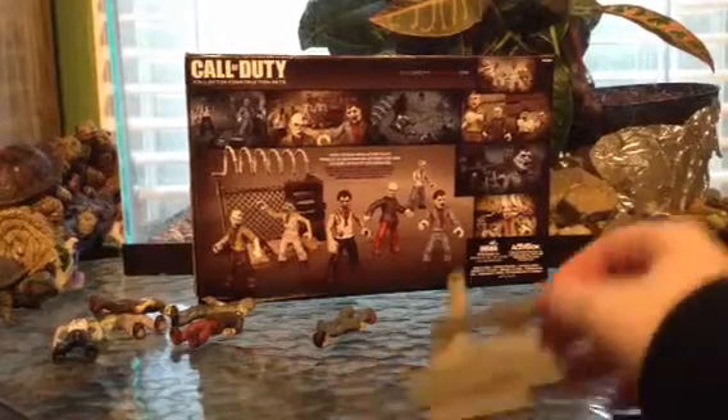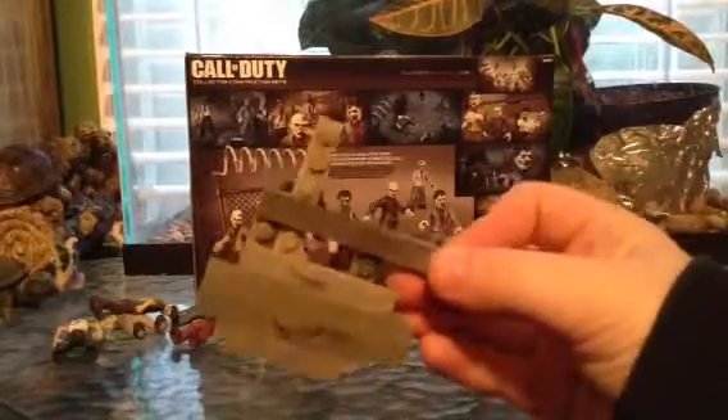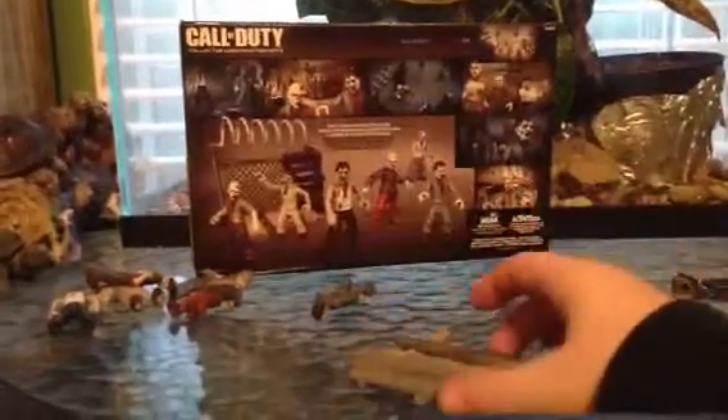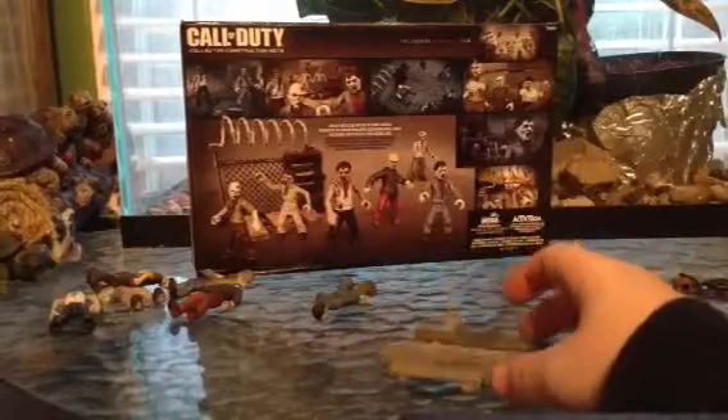Guys, what's going on? It's part four, and hopefully the final part, of our Walking Dead. So far we've got all the characters, or all the zombies. We've got our little platform that we're supposed to build, with the first couple.